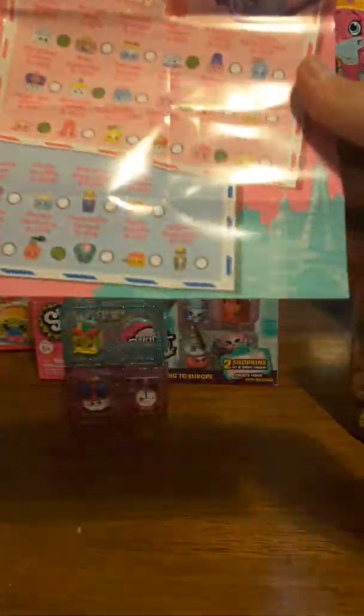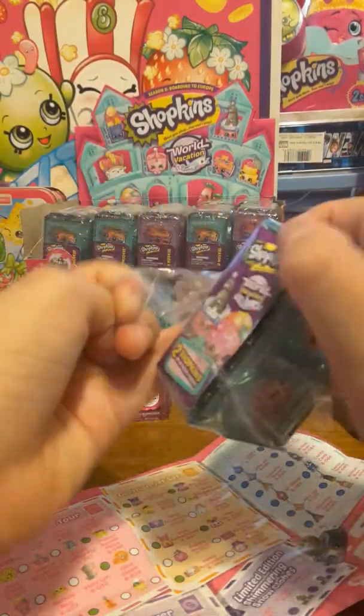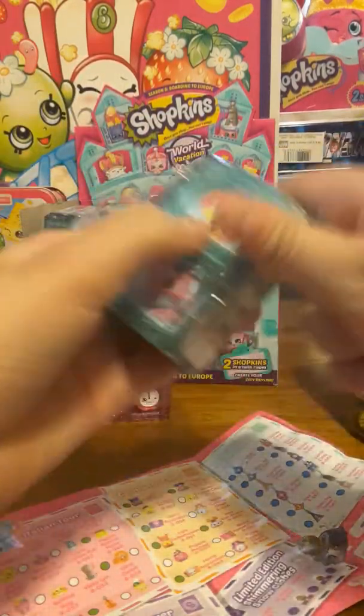Let's get these Shopkins open. Here is the twin bedroom, and like I was saying before, you can stack them. This Shopkin is in the Italian Tour, and her name is Luigi Lasagna. That's super cute, and she's a common as well. Put her in her little twin bedroom.